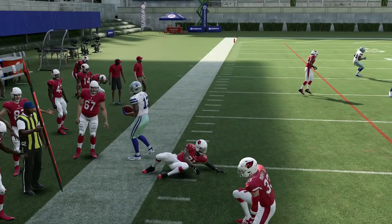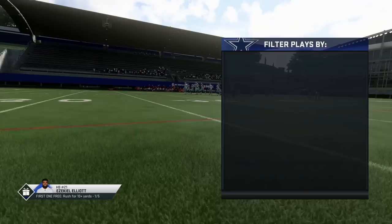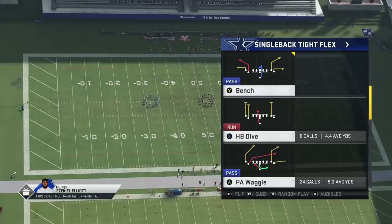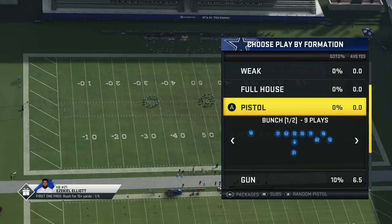What we're going to talk about in future videos from single back tight flex: PA draw cross, PA waggle, bench, slot cross, and more. We haven't even gotten to the run plays yet — off tackle, dive, blend it all in. So many things out of the tight flex that you can do. Make sure you drop a like on the video, subscribe to the channel for more content. I love you guys — peace.